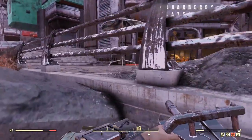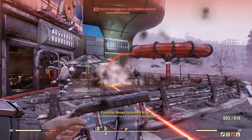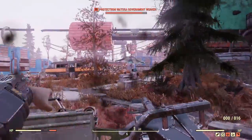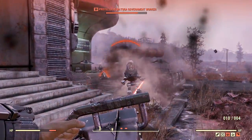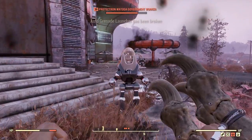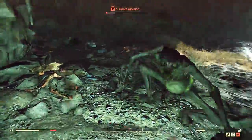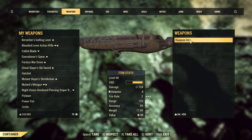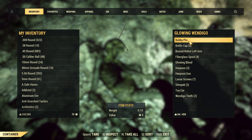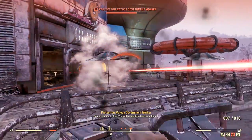Then we have the auto grenade launcher. This one's definitely fun to use, especially if you have a plethora of 40mm grenades. It doesn't do a ton of damage but does decent area-of-effect damage. If you want to find one, it's not the easiest — one place to try is the Wendigo Cave, where the end boss Wendigo has a confirmed heavy weapon spawn. You might get the auto grenade launcher, or you might get a harpoon gun instead. It's probably one of the easier ways to find it outside of buying. I personally found mine in normal play while taking on higher level enemies in the Mire.